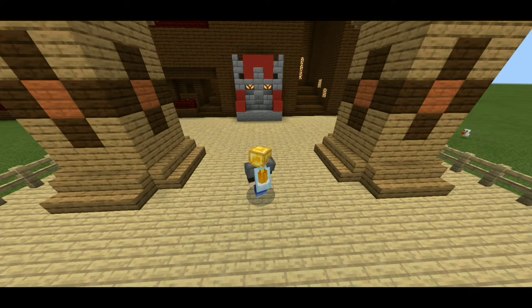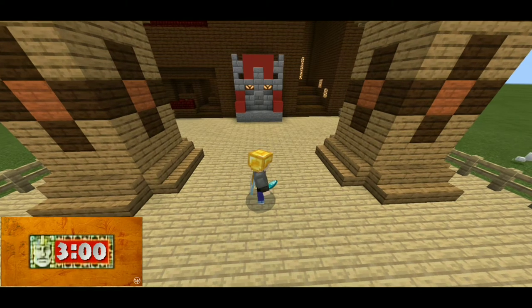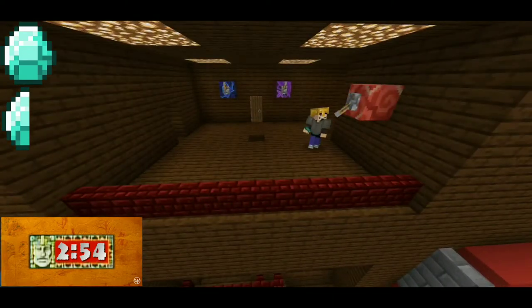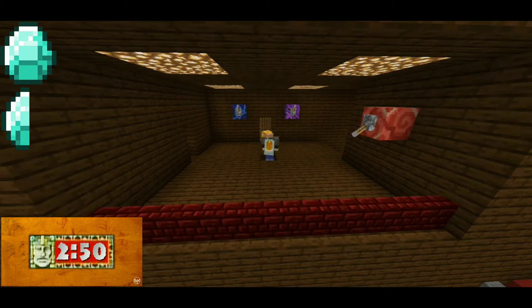Alright, let's set three minutes on the clock. On your mark, get set, go! There he goes up into the temple. He's heading into the terracotta room — just pull the lever and see which door works. He's going down.